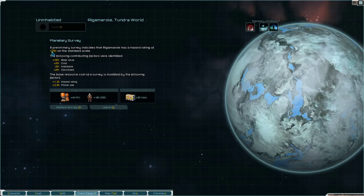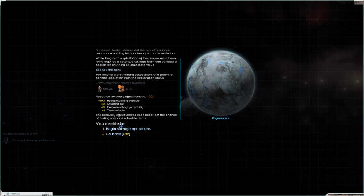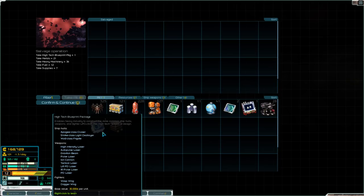It has a debris field out there. Here we go — it's a 125 hazard rating, which is really low, and it has scattered ruins. That's pretty much what I came out here for. Generally speaking, if it's habitable, it probably has ruins. Most habitable places have ruins.